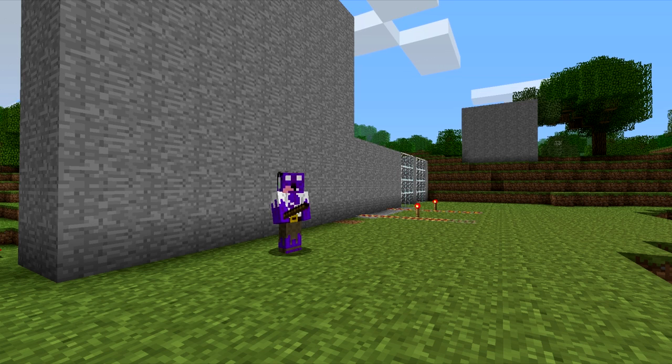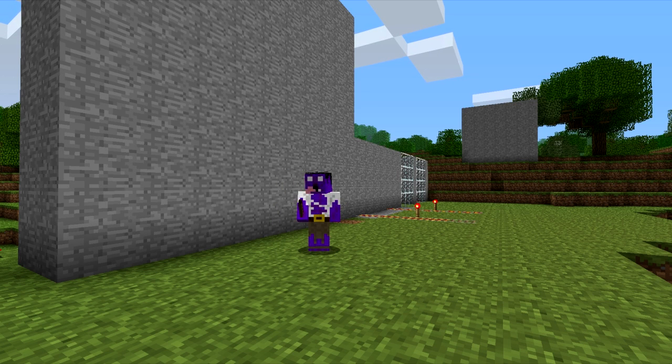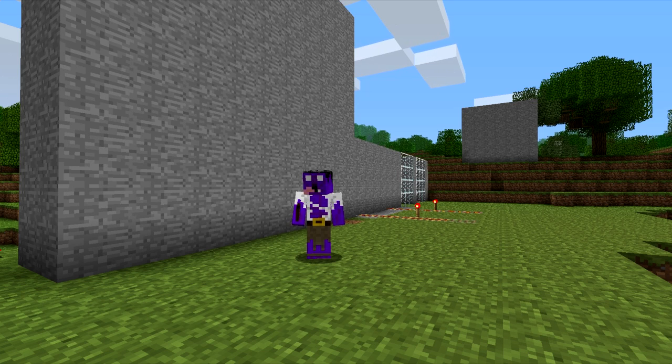Hey guys, we're Kingdom4Gamers. I'm Gmoon777 and I'm BB4999, and today we're going to be showing you the Portal Stick plugin, version 1.2 for CraftBucket Builds 740 and above. Basically this plugin is copying Portal, the game made by Valve. You can make portals, and the default item for the Portal Gun is a stick, item code 280. We're going to demonstrate the basic placement with BB4999, so go for it.